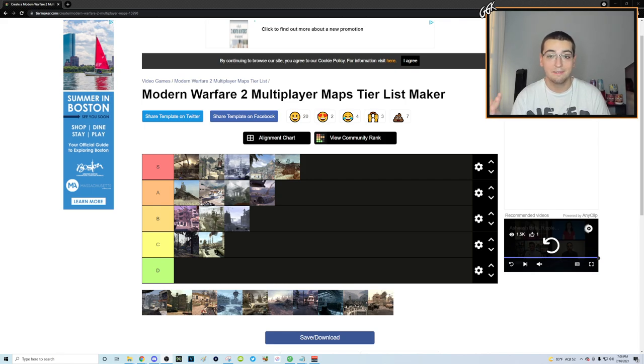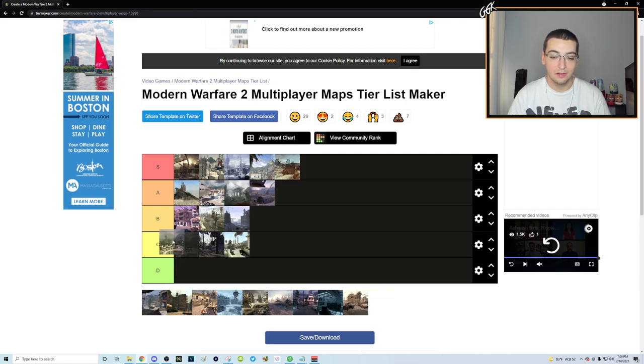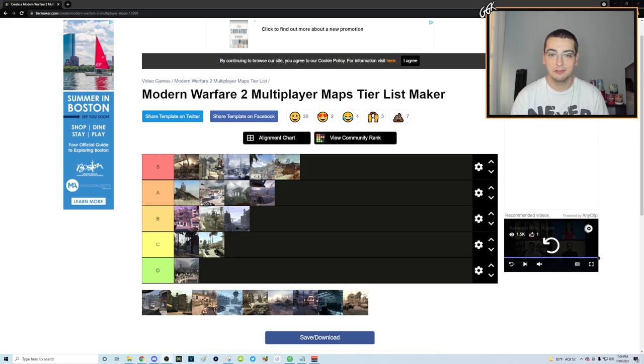Moving on to D tier — a lot of these maps are decent but most are going in D. First up is Carnival. It's a good trick shotting spot in concept — you can get on top of the whole roller coaster which is really high, probably 1440 potential, there are bounces and ladder stalls. But the bots are terrible on Carnival — they don't go anywhere near where you want to trick shot from. The angles even with wall-bang everything are just weird and awkward. If they put the bot path on the other side it could be one of the better maps on IW4X.